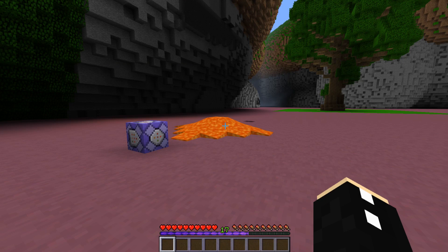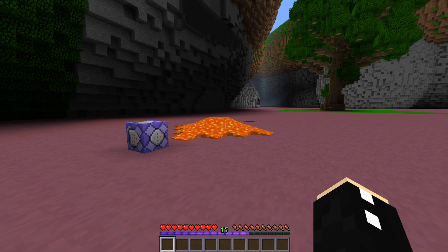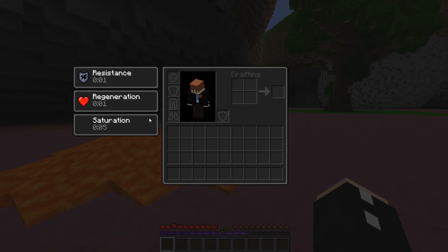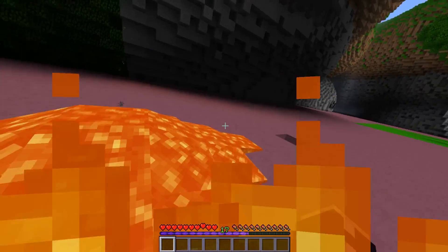Now in order to enable God Mode, it's pretty simple. All you have to do is make myself join a team. So scoreboard, teams, join God in capital letters, and then just type in the name of the player or the selector, and then join that team. This will do exactly what you expect — I get resistance, regeneration, and saturation, so pretty much nothing can kill me.